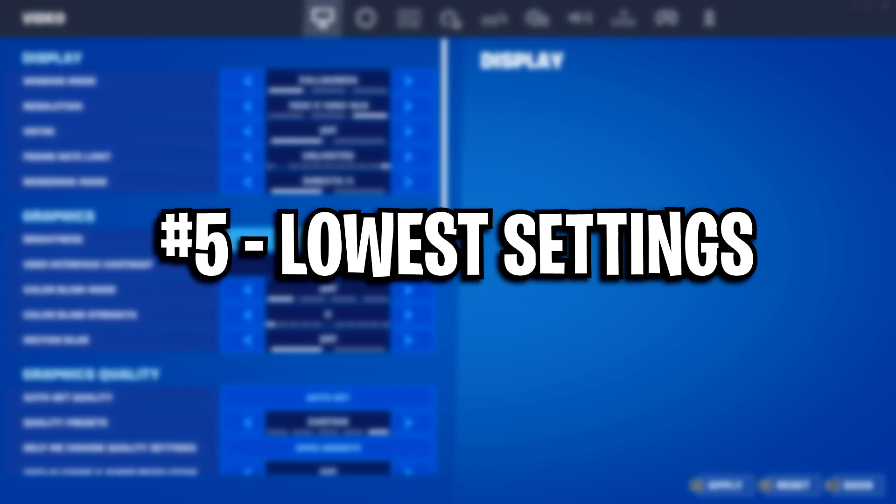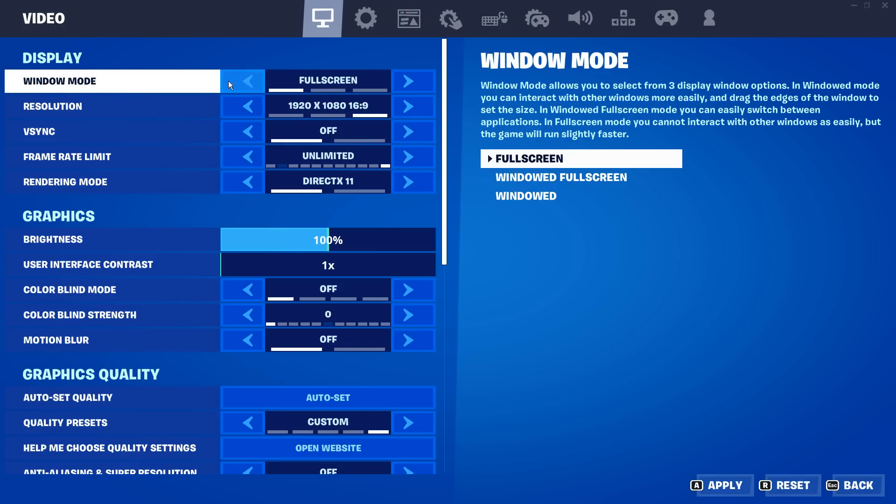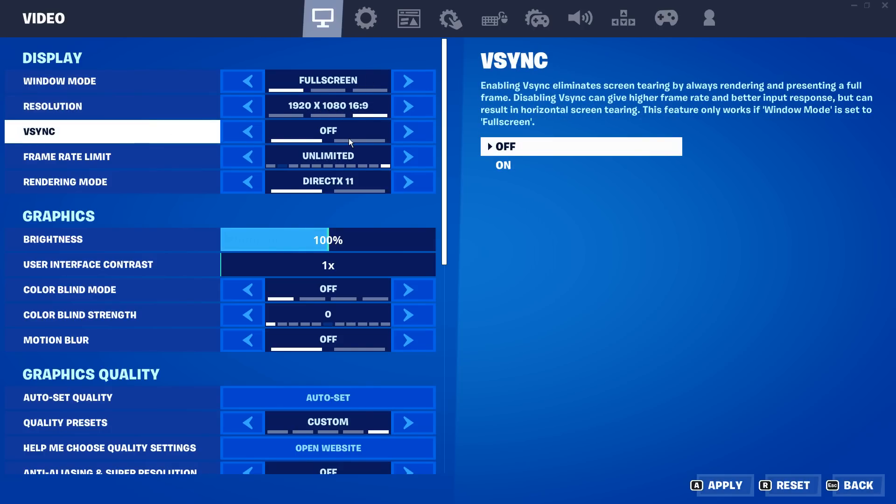Method 5: use the lowest Fortnite settings. Inside the video settings tab under the windowed mode section, make sure this is set to fullscreen, as this will give you the lowest input delay possible. For resolution, you can either use native or stretched res as mentioned previously. V-sync you want to have off, as that will lower your FPS.